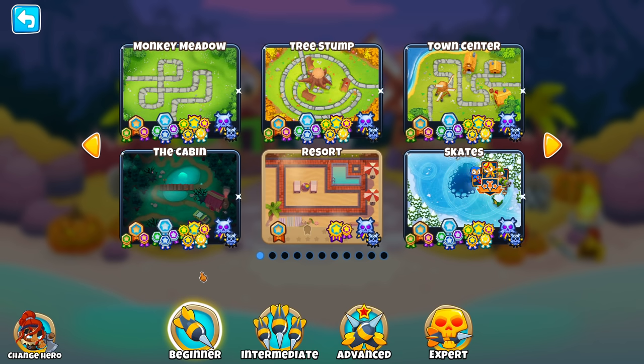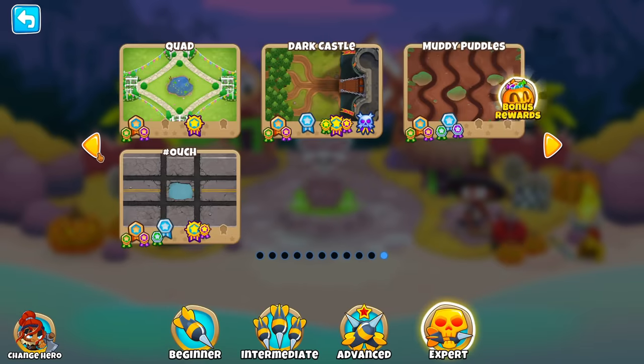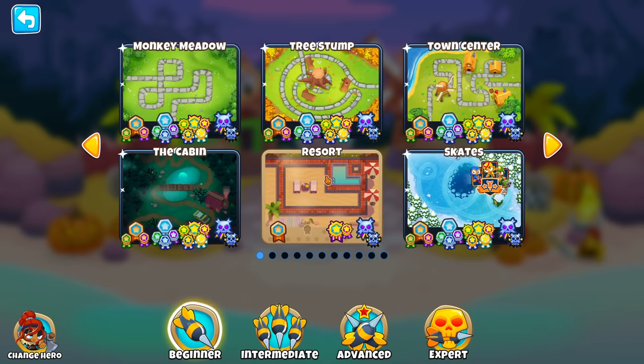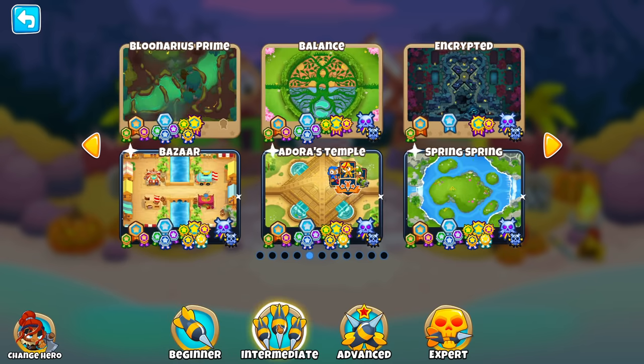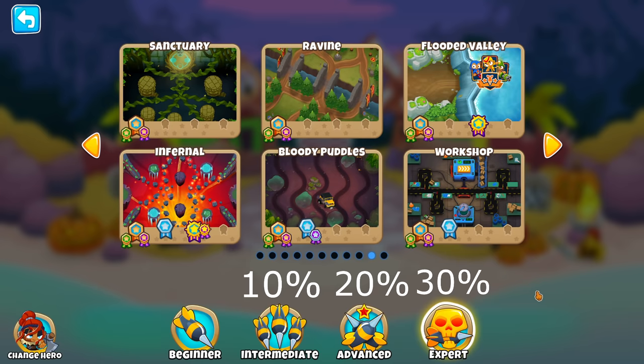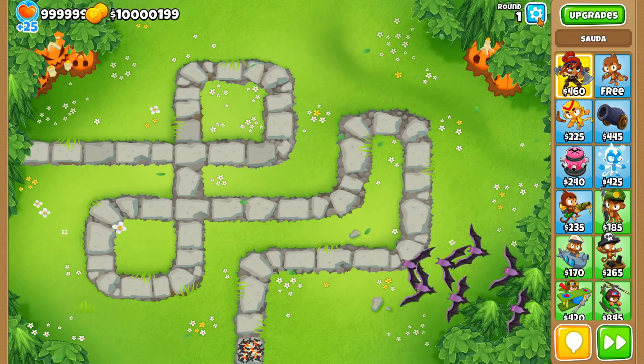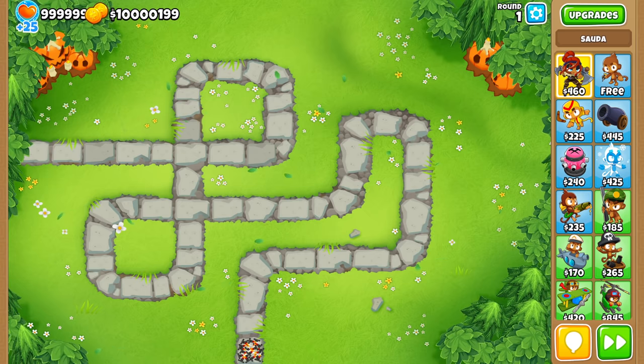There's actually a more nuanced thing NinjaCubi decided to do: playing an easy beginner map shouldn't give the same experience as an easy expert map. So they added bonuses — if beginner gives you 1,000 experience, intermediate gives 1,100, advanced gives 1,200, and expert gives 1,300. That's a 10%, 20%, and 30% bonus respectively. This doesn't necessarily mean harder maps earn more experience per unit time, but they do technically give more experience overall.